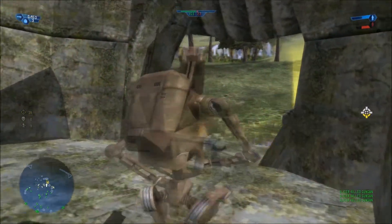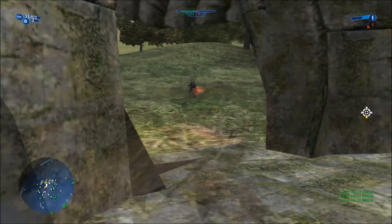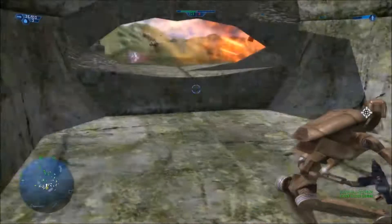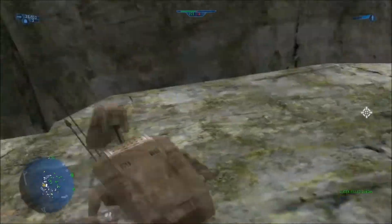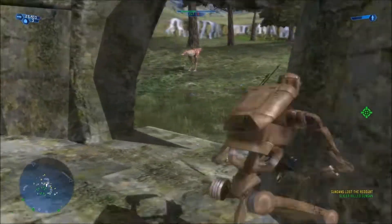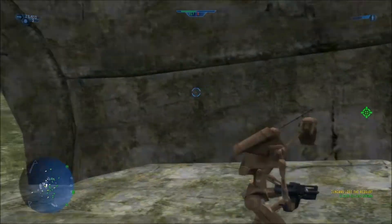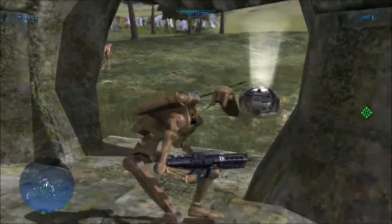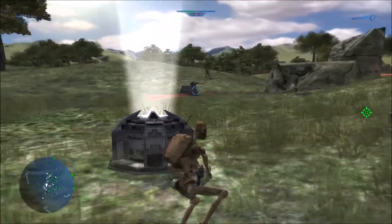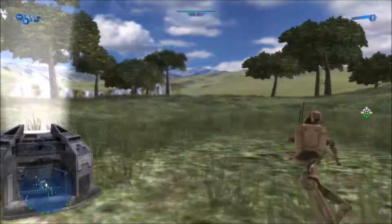These guys aren't making it easy. You're going to want to stay closer to the door or the open entrance, because if you go too far that way you won't be in the command post radius anymore. You just have to wait until the Gungans are eliminated. There's only five of them left now, and you can get out if you're daring and take them out long range — they can't really do anything as long as you know how to aim.